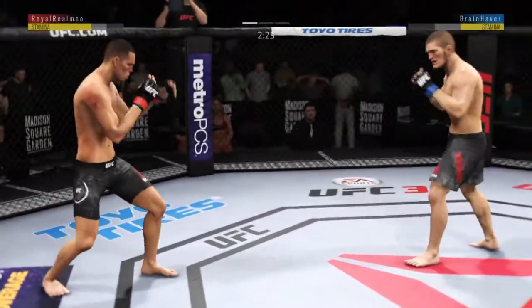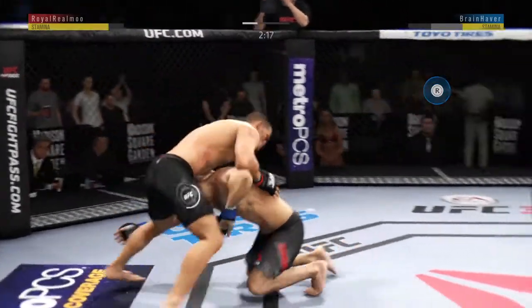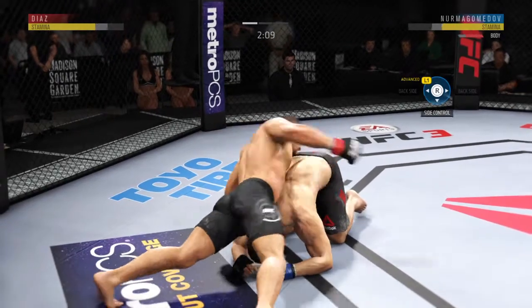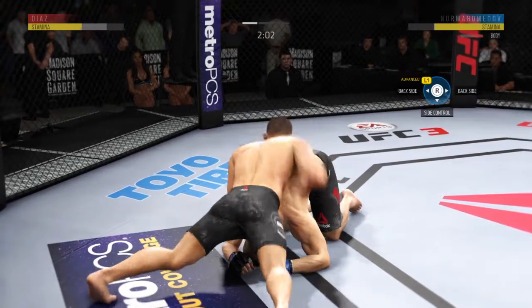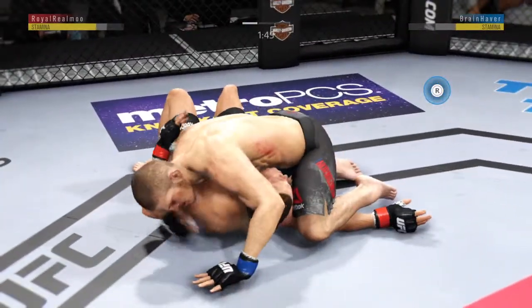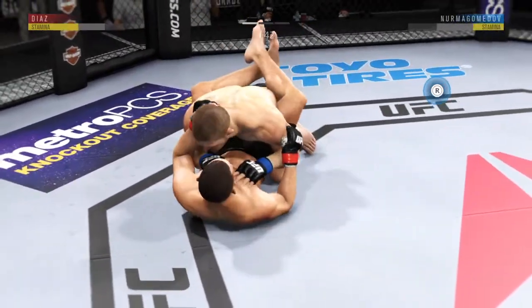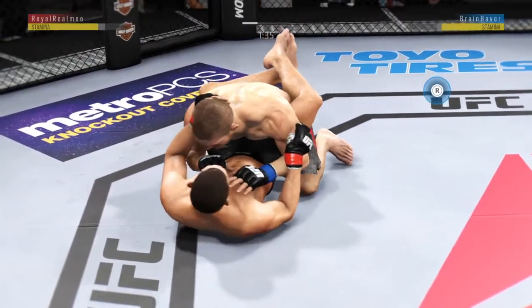Good scramble. Good strikes from the top and more ground and pound. About two minutes now to go in round one. He's got side control. Get yourself free — scramble, scramble! Now he's in full guard.